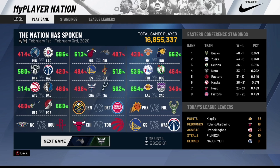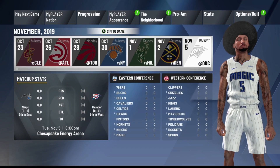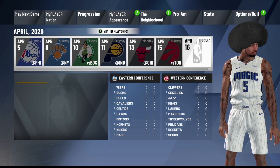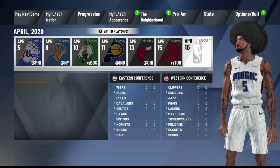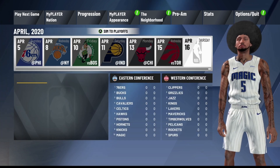Once you load back in, the very first step is you want to go ahead and sim out the whole entire season. Since I chose the Orlando Magic I shouldn't make the playoffs, but if you do make the playoffs, you can foul out of each game, sim out, or try to lose on purpose. So I'm going to go ahead and sim out this season.